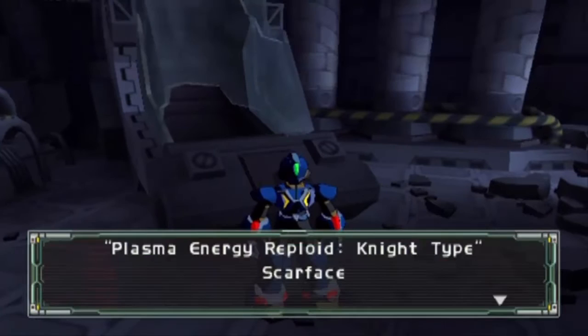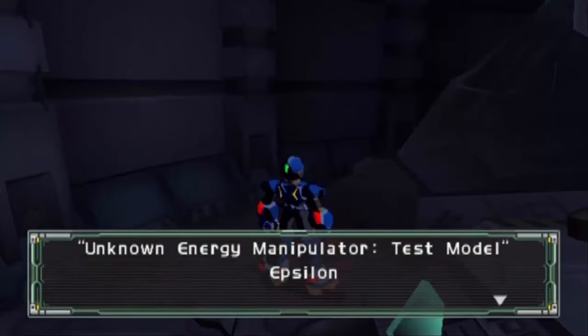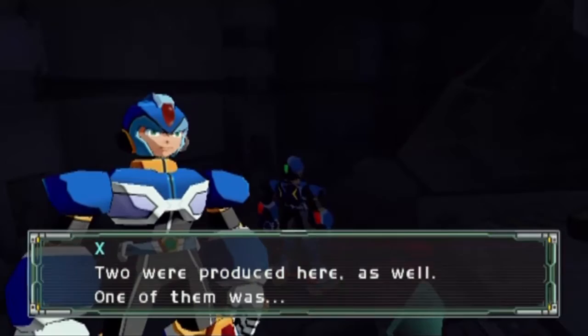Similar doors before — this time there's two of them to check. Scarface on this side, and on the other side the main bad guy himself: Epsilon. Yeah, no Sigma in this game, believe it or not. Epsilon's super messed up. Could it be the Maverick Virus? He's also got two on his side as well.